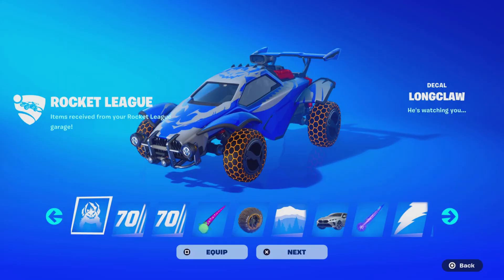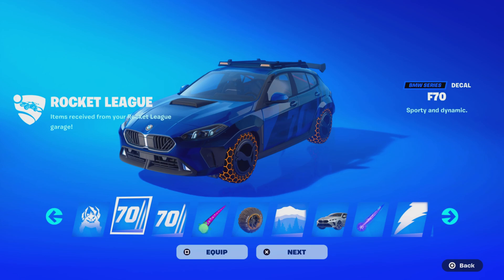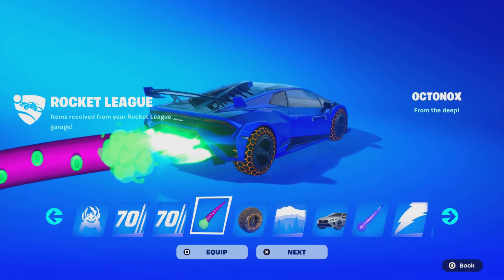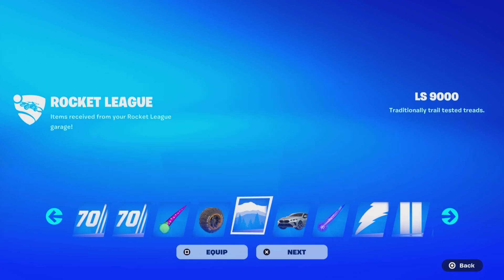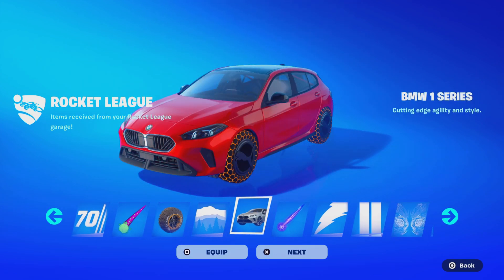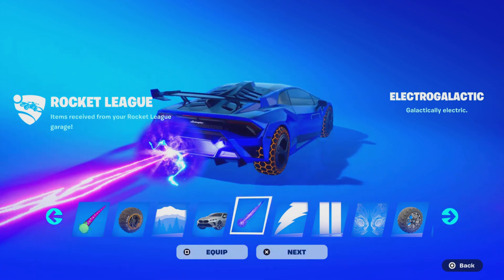We just logged in after the new Fortnite update and got some Rocket League rewards — some decals, and the BMW car decal, which looks very nice. We also got a Control car body that looks insane. I believe these are rewards from the Rocket League battle pass that transfer over to Fortnite. Then we got the BMW One Series car body, which we own in the Rocket League battle pass so it transfers over.